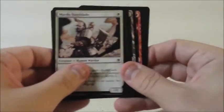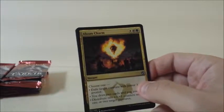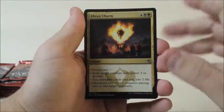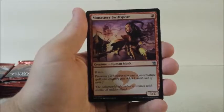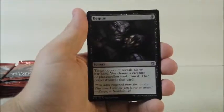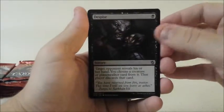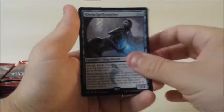I know most people in these Khans of Tarkir box openings are talking about fetch lands, but it's for good reason. Hopefully you're not tired of hearing it by the time we get to this video. Wow, so our third straight one after me complaining about no charms. Abzan Charm, Monastery Swiftspear, Despise — I like that card actually, I think it's good. Obviously not as good as Thoughtseize, but it's a step back. And Icy Spell Snatcher.